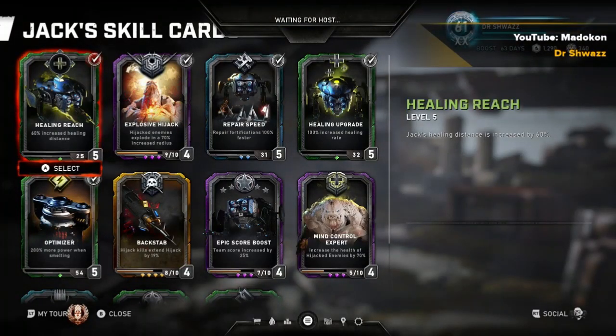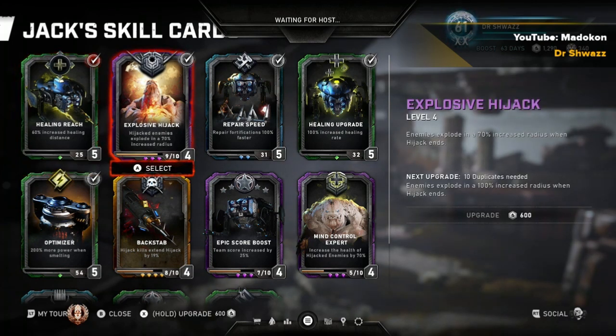Hey, what's going on guys, Dr. Schwaz here. In this video I'm going to be talking about Jack's skill cards for Horde Mode. The five cards I like to run are Healing Reach, Explosive Hijack, Repair Speed — which I sometimes interchange with Portable Resupply because when Jack carries a gun he is cloaked — Healing Upgrade, and Optimizer.